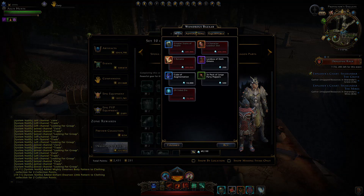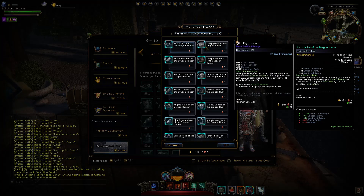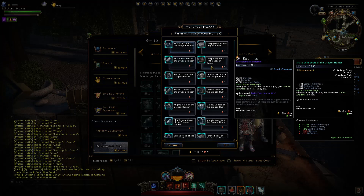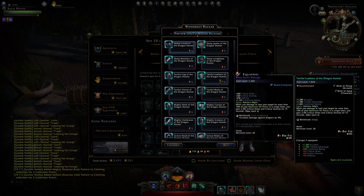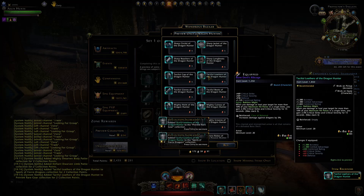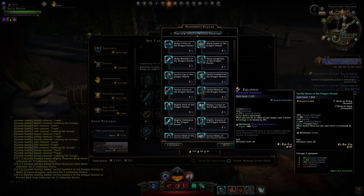I'll go over the mythic gear in the Wondrous Bazaar since it's divided into different sets. The Sharp set headpiece gives the same as Gristral Horns but with stacks of crit severity instead. The Sharp Jacket is pretty useless — it reduces awareness while increasing crit severity. The arms give extra power and critical avoidance when 50 feet or further away, also pretty useless. The boots give five percent extra damage but reduce your critical avoidance by 30 percent — I still think the Wasteland Wanders are the best bet. The Tactful set gives seven percent power when fighting basically one enemy. The armor here is your new Rib Cage — this is what we'll be buying — it gives crit strike and crit severity of 2.5 percent. The gloves give recharge speed but the 30-second cooldown makes them pretty useless, and the boots give power when action points are full, also pretty useless.